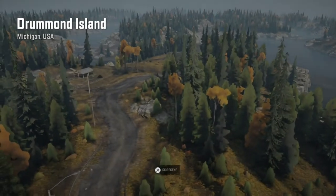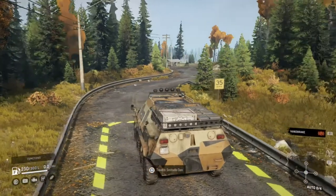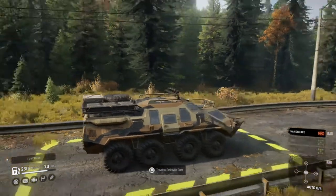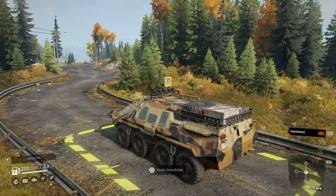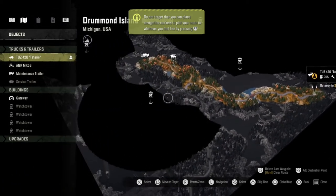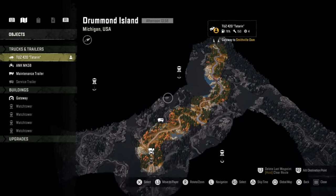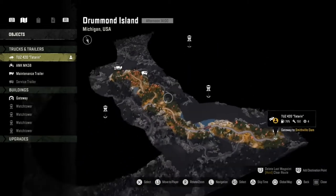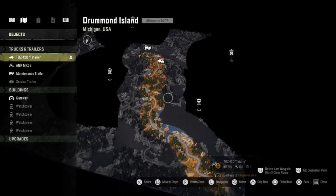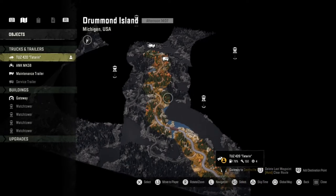Here we are entering Drummond Island — we got a nice little cutscene, though the trees take a little while to render in with the new update. It's a little annoying but not a big deal. We are now on Drummond Island — it's a brand new map. I have explored it briefly off-camera just hunting for upgrades, but I didn't uncloak any watch points. It's not a massive map; there are four watch points to discover and I believe there's also a new truck we can find.